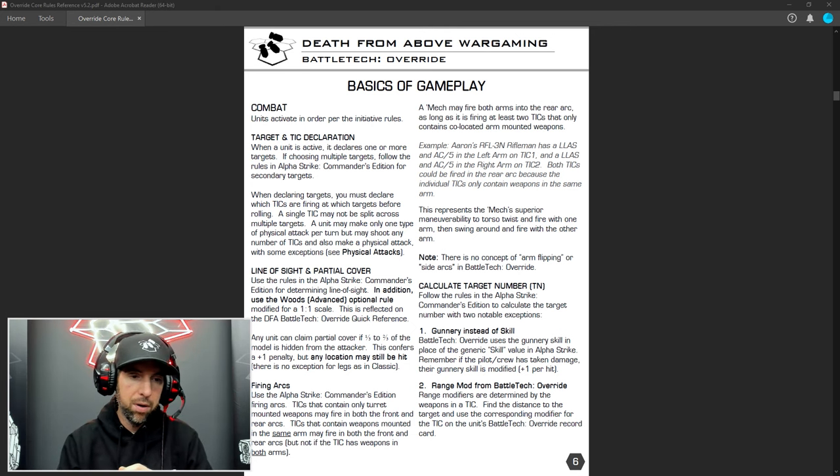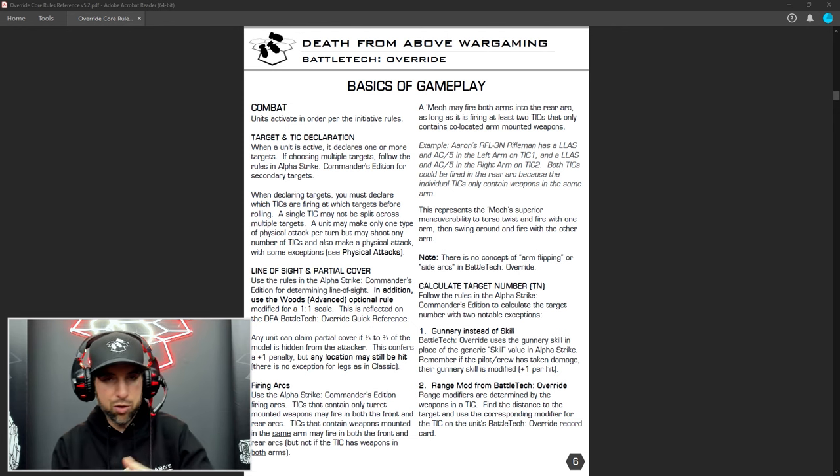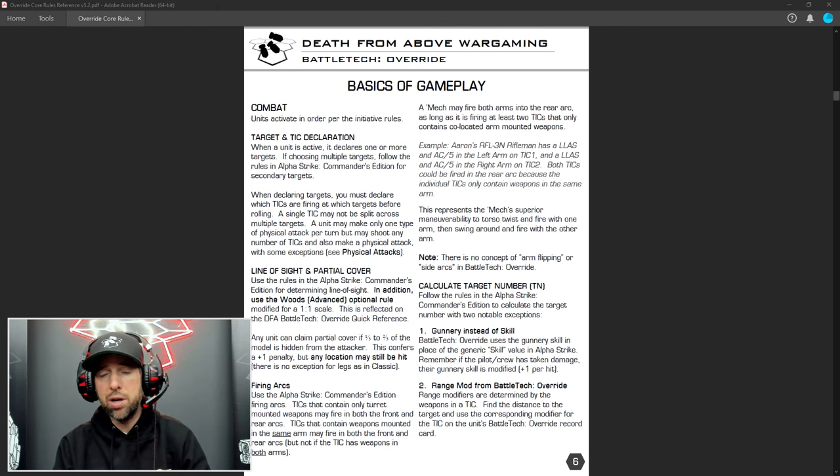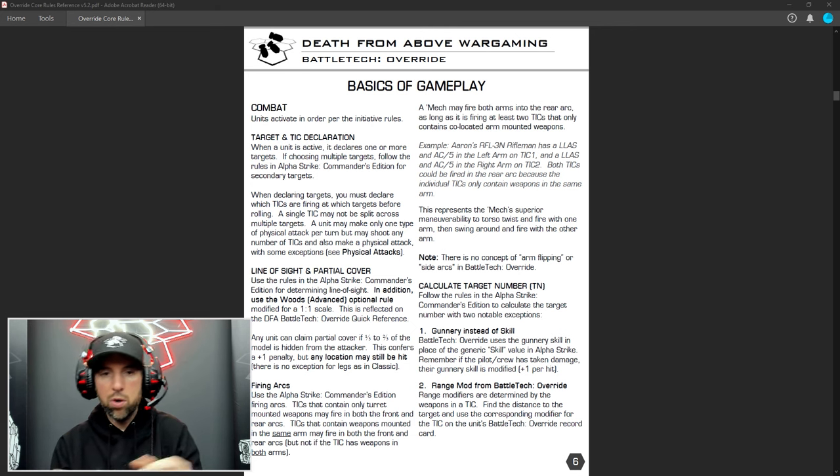If I'm shooting a Raven that's sprinting across the battlefield, that Raven has a TMM of three, so my target mod is three. Now I have three plus zero plus three. O is other mods — penalties from my condition modifier, like if I take an ahead hit, partial cover, intervening terrain like woods, weather, heavy fog. Let's say there's about an inch of woods between me and the Raven — that's plus one. So now I'm at a seven: three for gunnery, zero for attacker, three for target, one for the woods. The last thing is determining the range bracket — every weapon has different range modifiers.